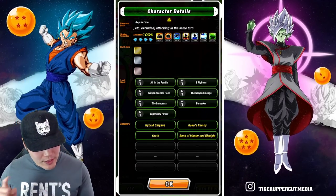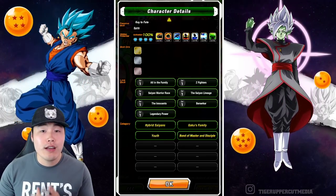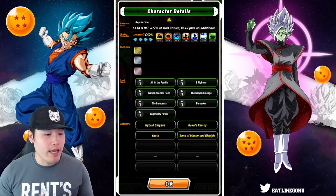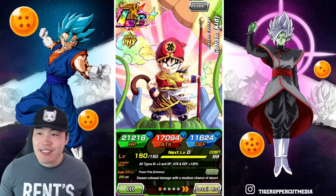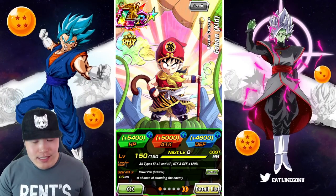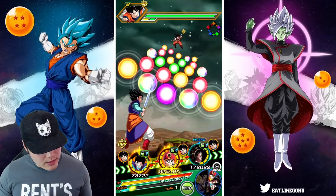From there, his links are All in the Family, Z Fighter, Saiyan Warrior Race, Saiyan Lineage, Innocence, Berserker, and Legendary Power. His categories are Hybrid Saiyans, Goku's Family, Youth, and Bond of Master and Disciple. That is Kid Gohan. His stats stay exactly the same as they were before the EZA. Let's jump into the showcase.